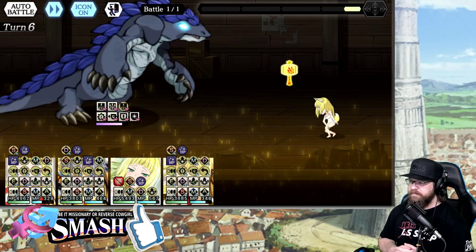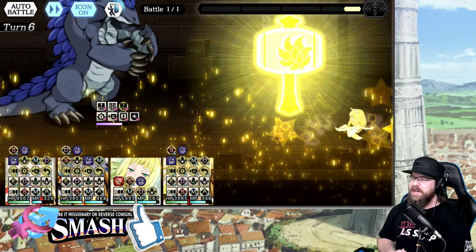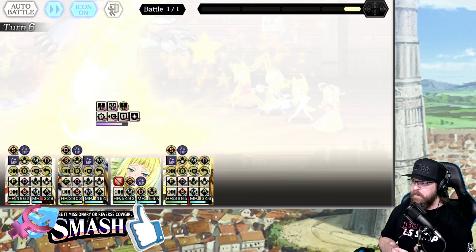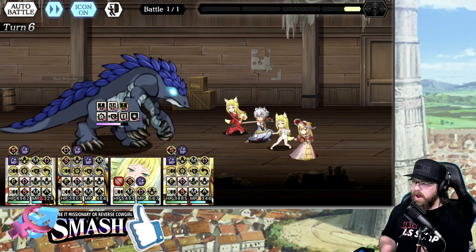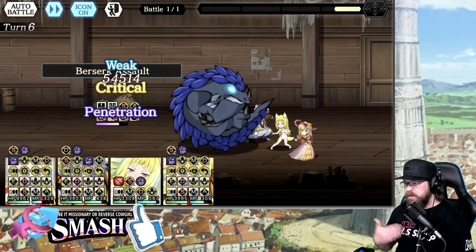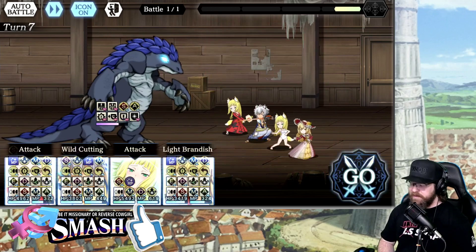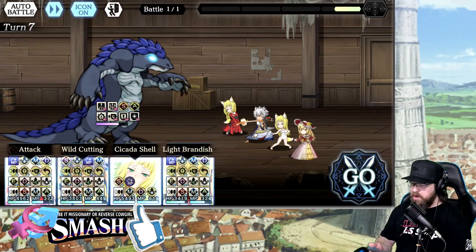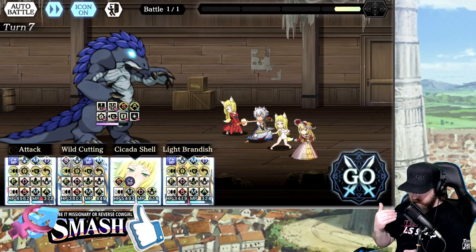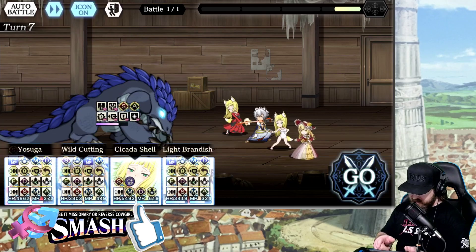Here comes Haruhime. Both Haruhimes are going to hit pretty respectably. Hopefully not too crazy, because I really don't want to focus on her. Actually, 400k is about what I would like to see, because that's about what Bet's going to hit for, even though his is AoE and hers is single target. Remember, we've held the Light Haruhime back a little bit, just for the simple sake of allowing everybody else to shine. Notice the Strength and Agility buff are back on our opponent, so I'm going to use Cicada Shell to make sure we get rid of that, and again, Yosuga to give ourselves a little bit of healing.